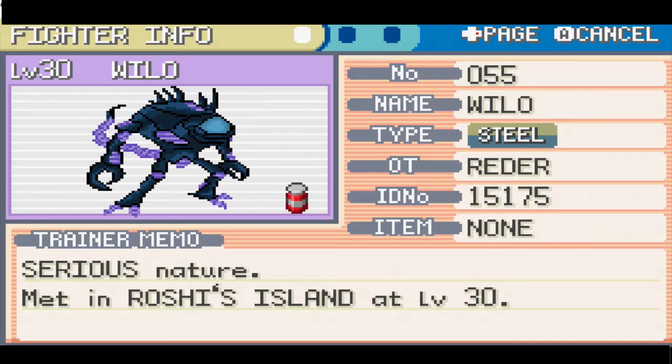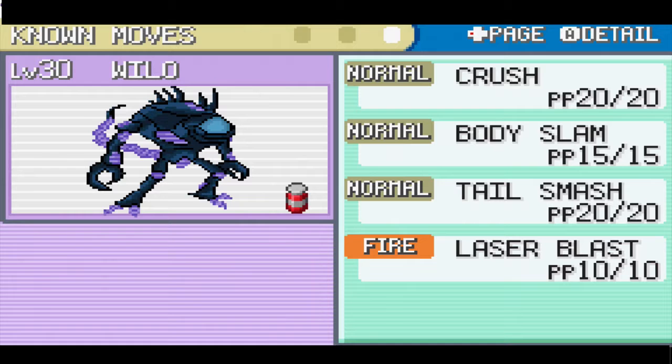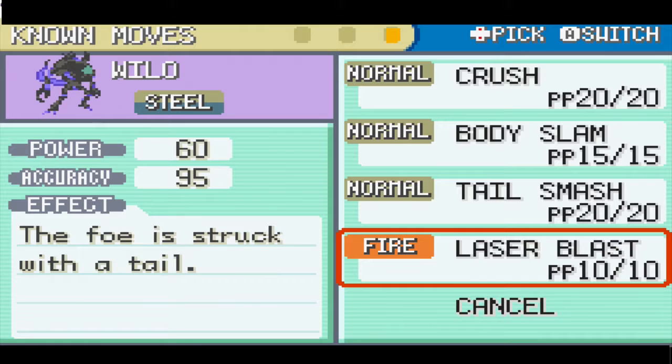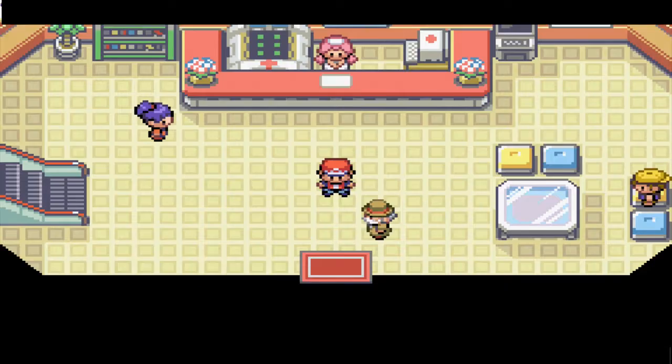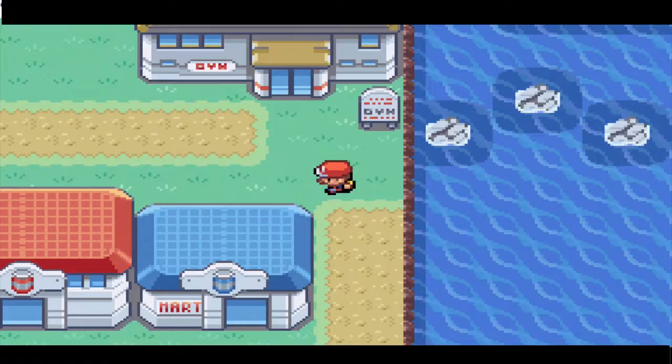We have Wylo's summary — let's take a look at him. Serious nature, actually level 30, which is much higher than the older games. I think they did level 20 before; they might have updated it. He has Rough Skin and Crush, Body Slam, Tail Smash, and Laser Blast — Laser Blast is 110 power, so that's pretty nice. We're not gonna take him with us though; we still have our HM slave Aqua, and we'll have to replace him with Goku down the road.